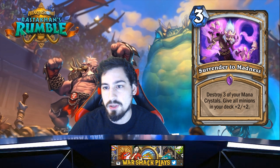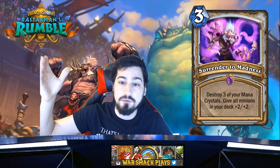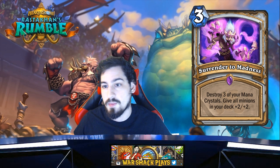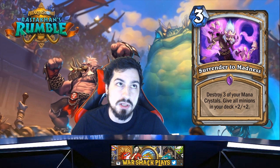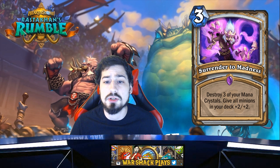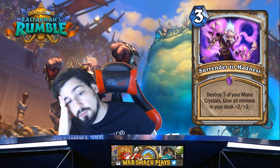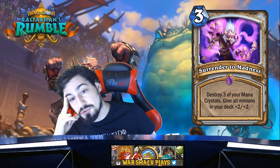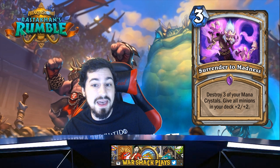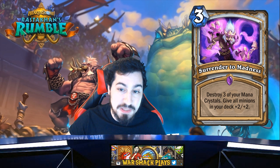Surrender to Madness — three mana, destroy three of your mana crystals, give all minions in your deck plus two plus two. I'm tired of these cards. Didn't they learn lessons from Prince? The upside is good but the downside is just as detrimental. Destroying three of your mana crystals is huge. People will say 'just wait till 10 mana then do it and you have seven mana the next turn,' but then you're running one or two of these in your deck, holding on to it until you get to 10 mana, and by then you've probably drawn at least half your deck.